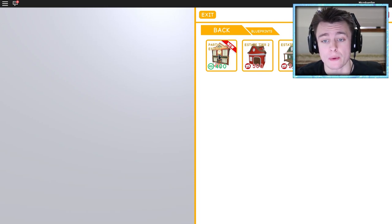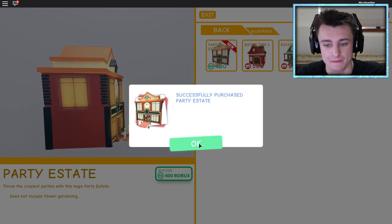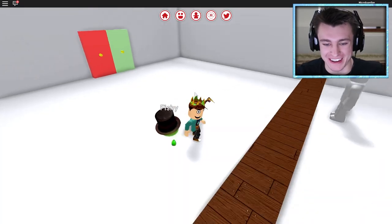Let's check out the blueprint. Party Estate is 400 — we actually need to spend Robux on it. I think we have Estate Tier 2 right now and then Estate Tier 3, but I really just want to get the Party Estate. I'll be right back and purchase — there we go, we spent the 400 Robux. Successfully purchased Party Estate!